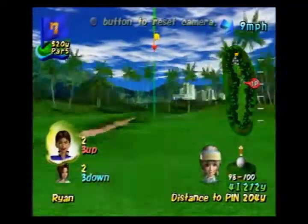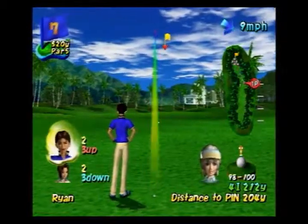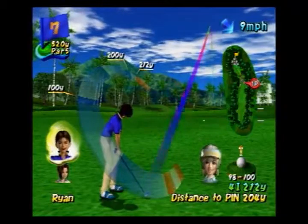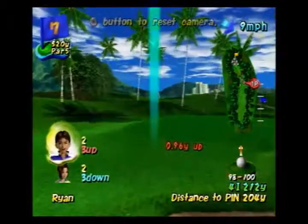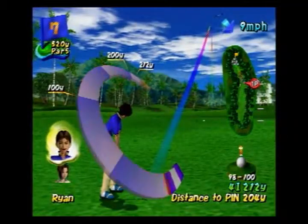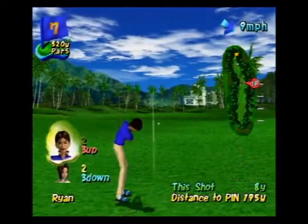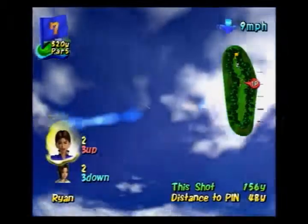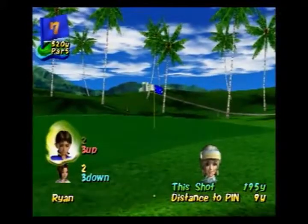This is your second shot. This is a good spot to approach the green from. Try to make it as close as possible. Take a bow — no kidding. You could hit the ball a little harder.